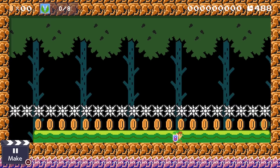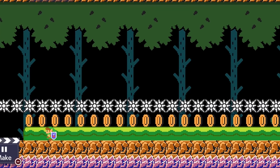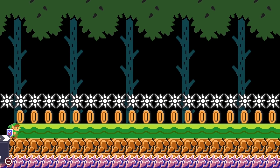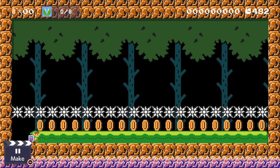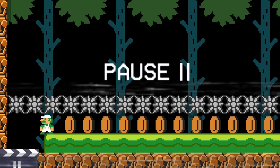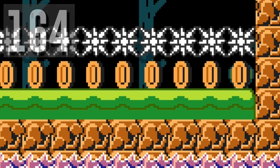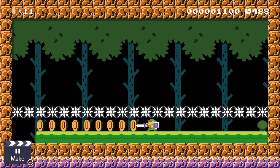Link must carefully jump onto a semi-solid without taking damage. He tries dashing but can't get enough height, and every time he jumps he hits his head on spike traps. When using the Master Sword power-up, you can dash into a wall and then press jump after hitting it. That allows Link to move up exactly one block and get those sweet rupees.